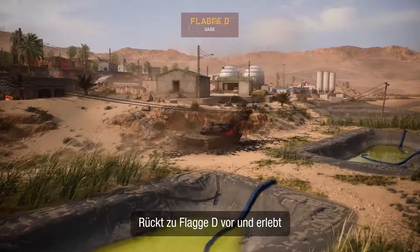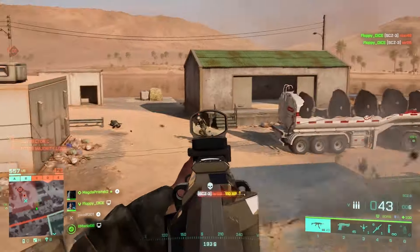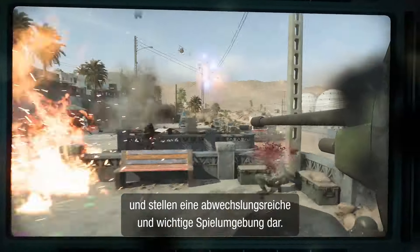Make your way to Flag D and experience a gritty struggle as you battle amid the lithium pools. This objective has varied industrial buildings and cover, sure to provide a fun and vital play space to conquer.